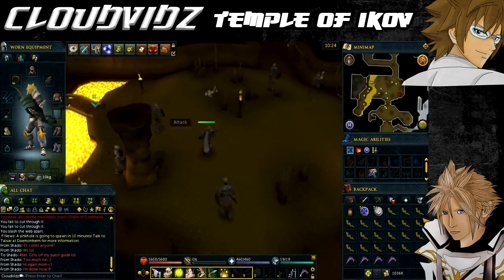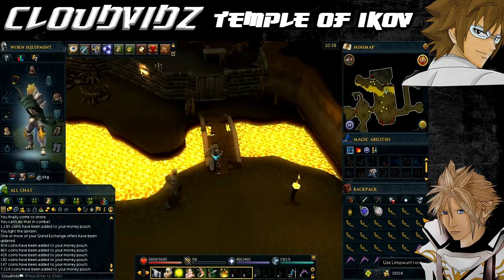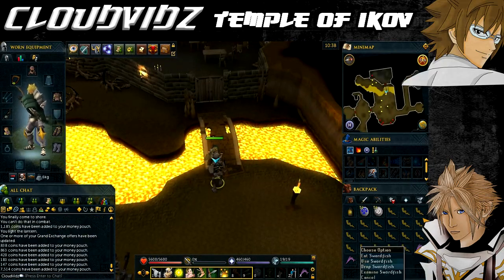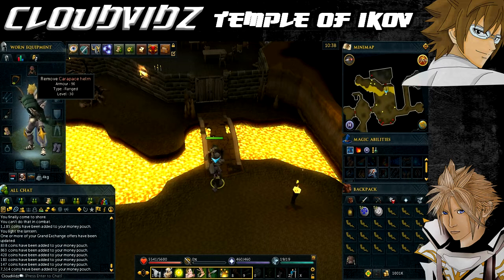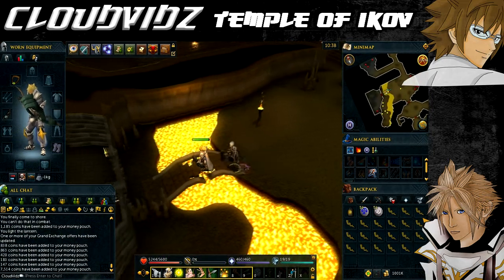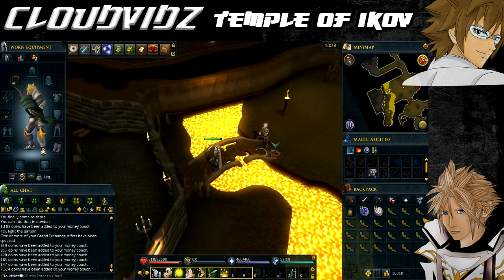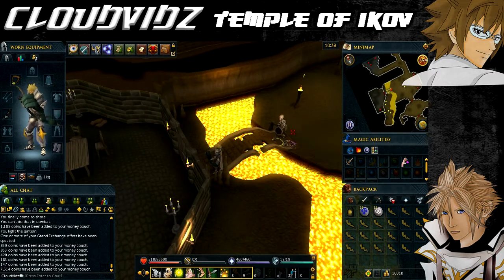Inside you'll find level 58 skeletons. Run west until you come to a bridge which you must cross. However, this bridge requires less than 0 kilograms to cross. If your total weight is 0 kilograms or more the bridge will give way and you will fall into the lava below, and you'll have to exit and come back around the long way. The Boots of Lightness reduce your weight by 4.5 kilograms, so that may be enough, but if you're carrying the limp wort roots your weight will most likely still be above.